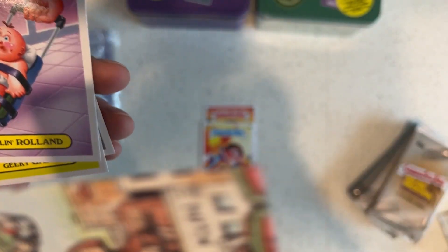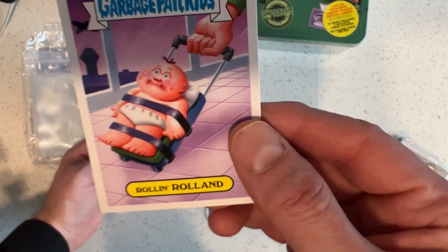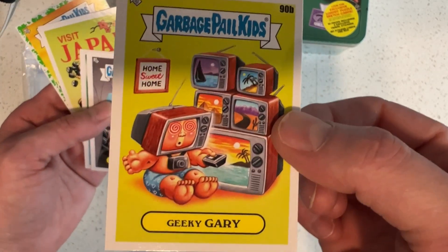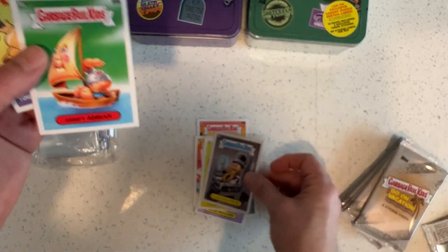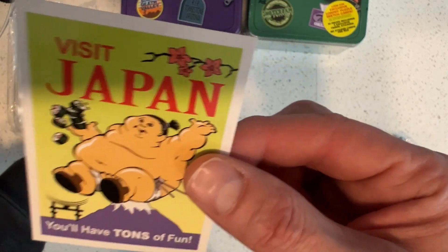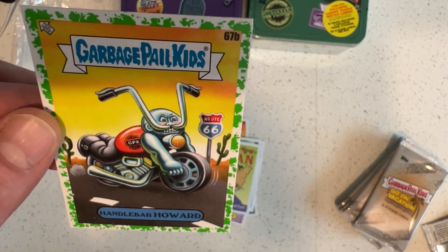Looks like we got a nice big puzzle on the back here. Every card's got the same puzzle on the back so far. Geeky Gary. Plain Snack Pete — that's a different puzzle. Adrift Adrian. Visit Japan, this must be one of the travel stickers — you'll have tons of fun, it's got Sumo Sit on there. Travel sticker, six of ten. And we got a green parallel here: Handlebar Howard.